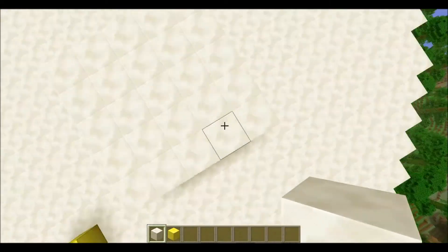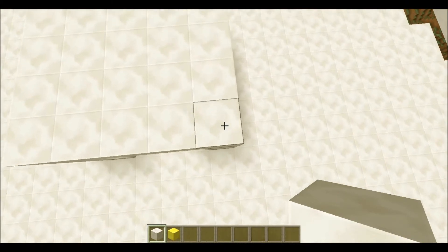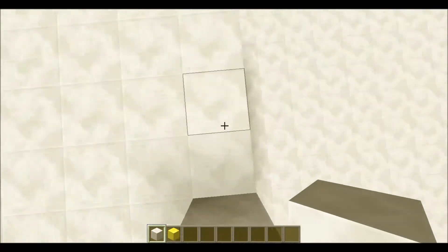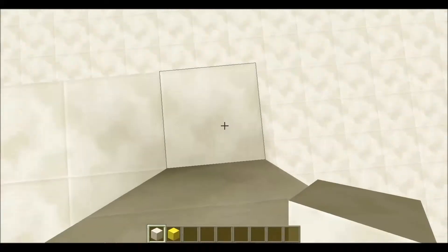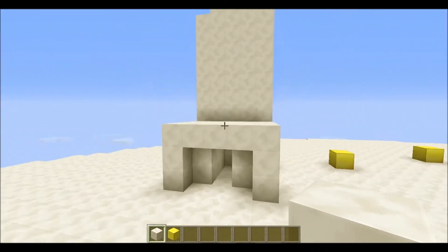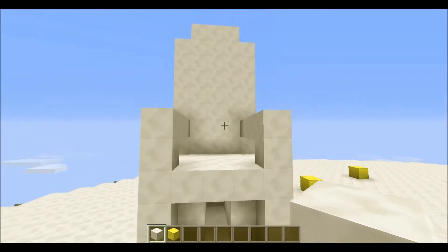Now we've got to work on the back. This is just going to be one block wide, and you're going to build up seven, eight, eight, eight, seven. Now we've got to build the arms. Go to the second level of the back, find the edge, and connect it up like that. Do it on both sides, and that's your chair done. Let's take a look at our handiwork.